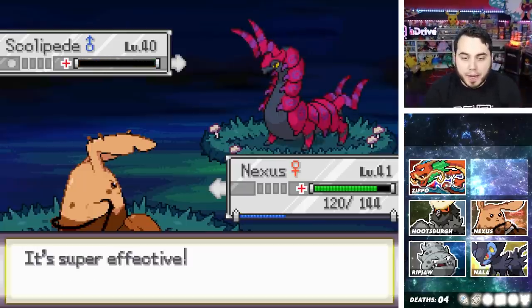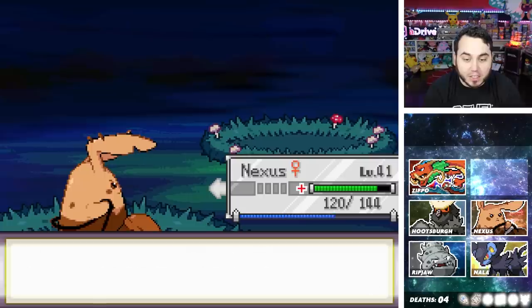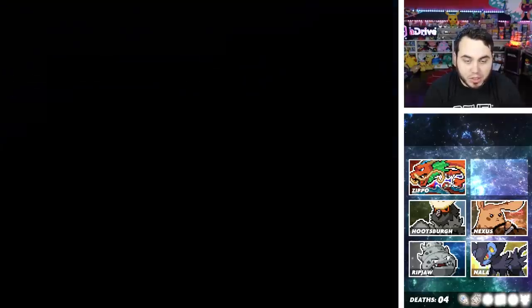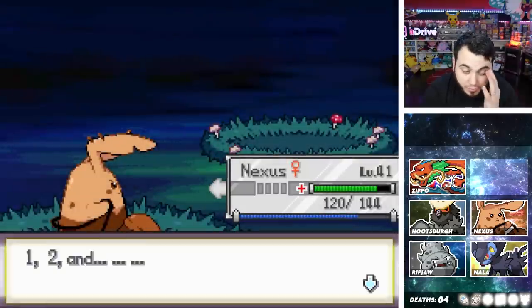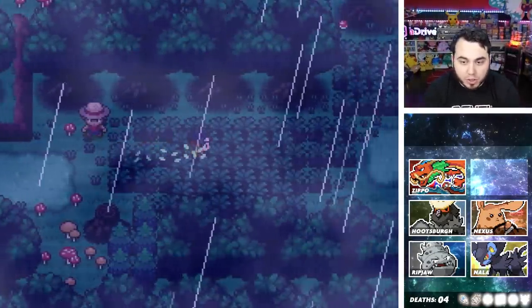I'm just biding my time, guys. I know I need to train. I know I need to stop and train, but I'm just hoping for something to change here. Ripjaw learns Leech Life — I'm just hoping something changes right now. This is looking like he's going to be physical. I'm going to get rid of Mirror Shot. I need something to change, I need something to evolve. Still not evolving, Ripjaw.